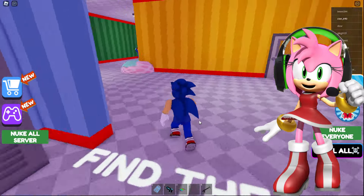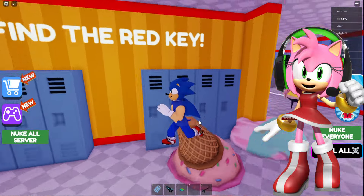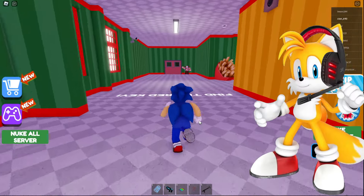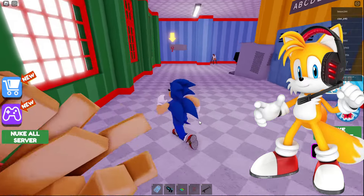Oh no! The evil clown started chasing us! Knuckles, you were right — a car would be the best and fastest way to get away from him. What do we do? How do we get away from him? Don't worry, Amy. Sonic needs to take the red key and open the gate with it. He can do it, I'm sure.